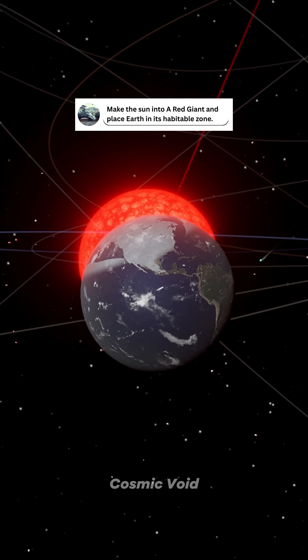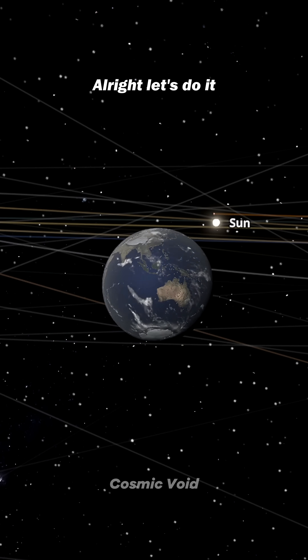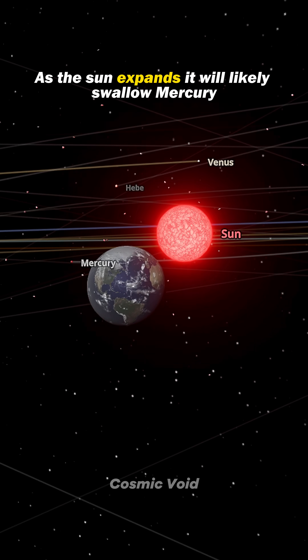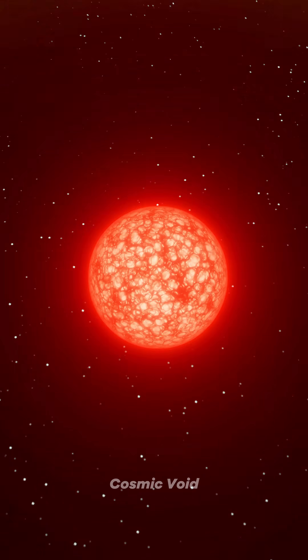Let's make the sun into a red giant and place Earth in its habitable zone. To turn the sun into a red giant, we have to fast forward about five billion years into the future. As the sun expands, it will likely swallow Mercury, Venus, and maybe even Earth.